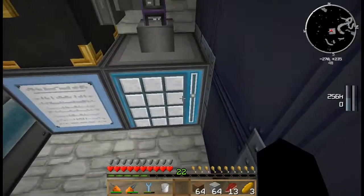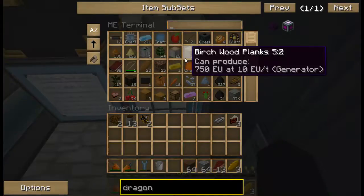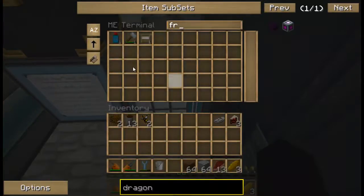I can just type it in, type 'frame', specify how much I want, and then it manufactures that for me.